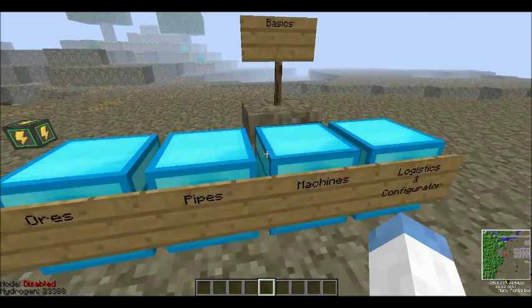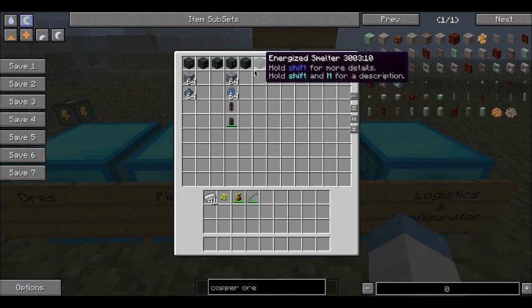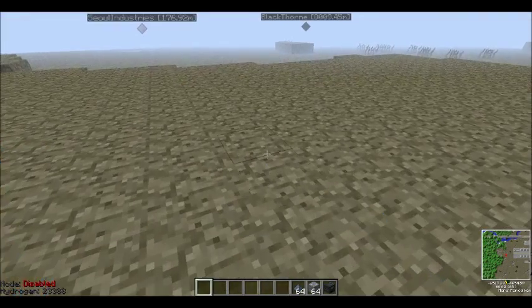We can get into that when you actually see them in action. Now for the bread and butter — the machines. Mekanism adds six main machines. There are some other ones which we'll get into later for chemical processing and five-times ore duplication. But we'll go over these ones for now. First off, the enrichment chamber.